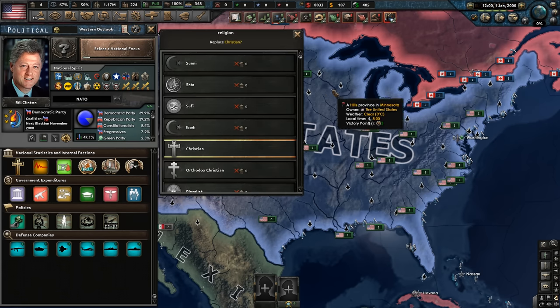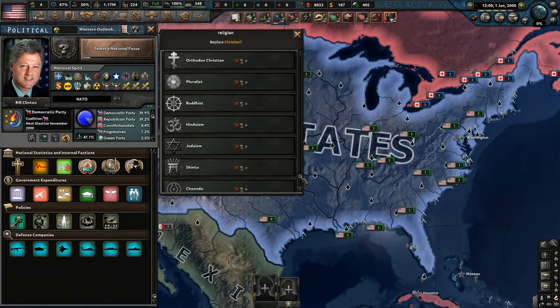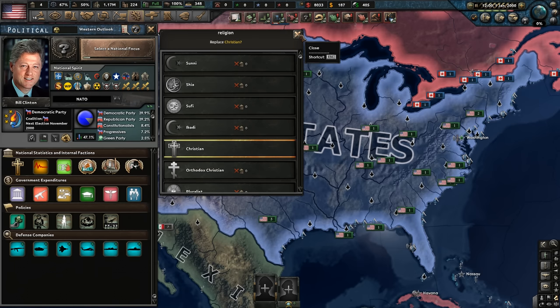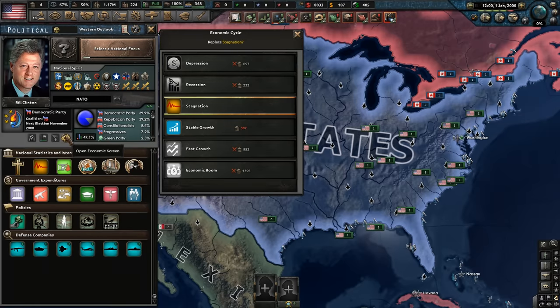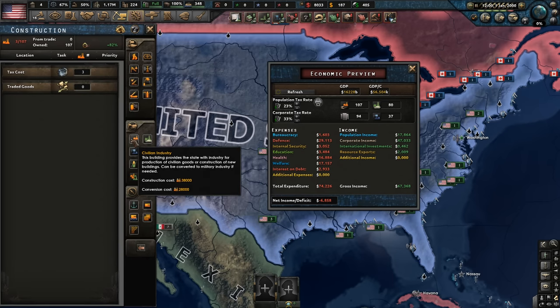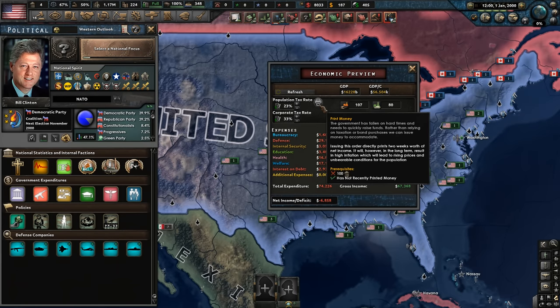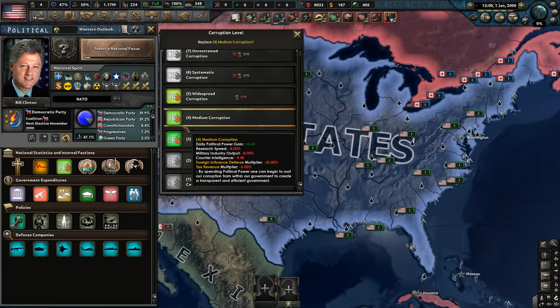Christian is our national religion. It'd be kind of cool if you got scientific bonuses from an atheist selection. We need to go with stable growth because we're currently in a huge amount of debt, which we need to fix. We can get that by getting more office sectors and civilian industry. With the United States, we could always just print money if we want. We also want to reduce corruption — definitely going to go down to modest corruption.